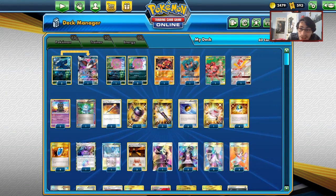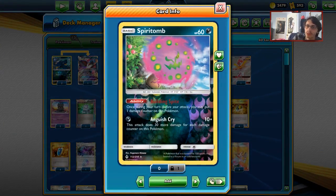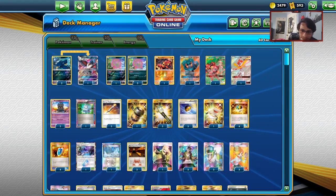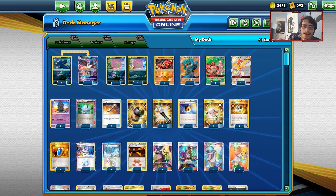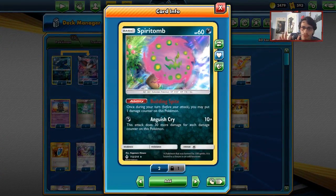Welcome back to a brand new PTCGO Unbroken Bonds video. Today we're looking at a Spirit Tomb expanded deck. This deck basically wants to take down big threats like Night March, Zoroark, and even PikaRom. It's a really cool anti-meta deck, and your main attacker is going to be Spirit Tomb.